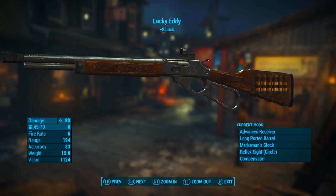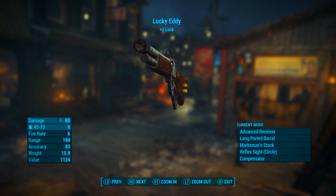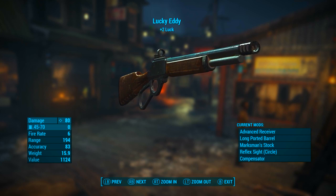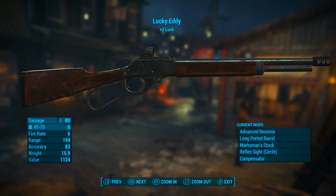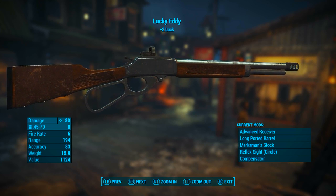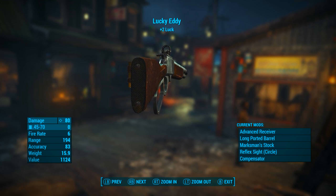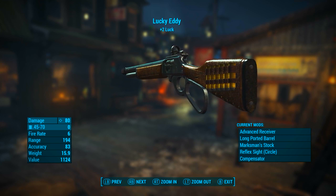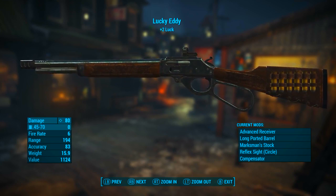Once Lucky Eddie is modded out this way, it'll have a base ballistic damage of 80, it will use .45-70 rounds, it will have a fire rate of 6, its range will be 194, its accuracy will be 83, its weight will be 15.9 pounds, and its value will be 1,124 caps. Up at the top we can see Lucky Eddie's effect: +2 Luck. Very interesting indeed.